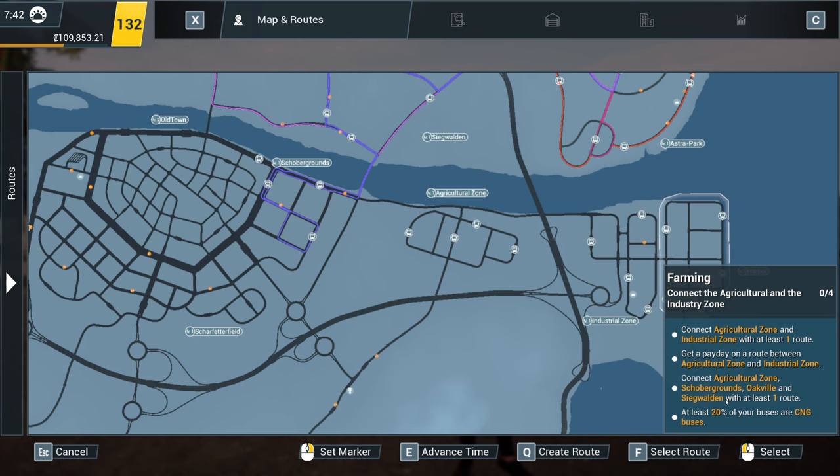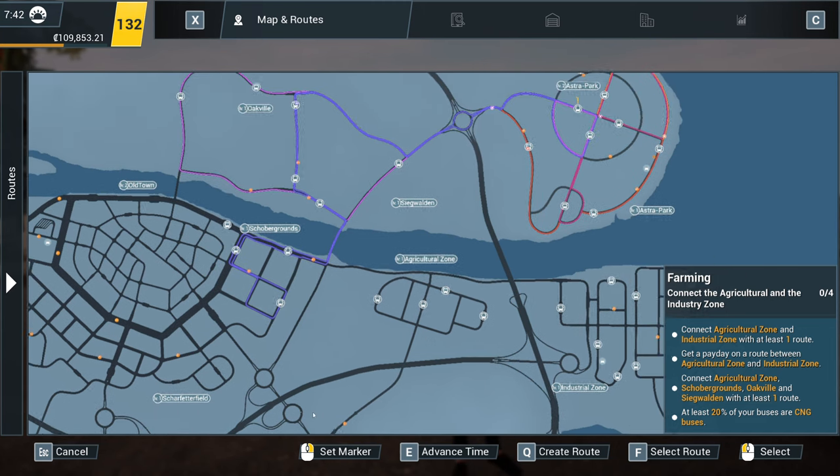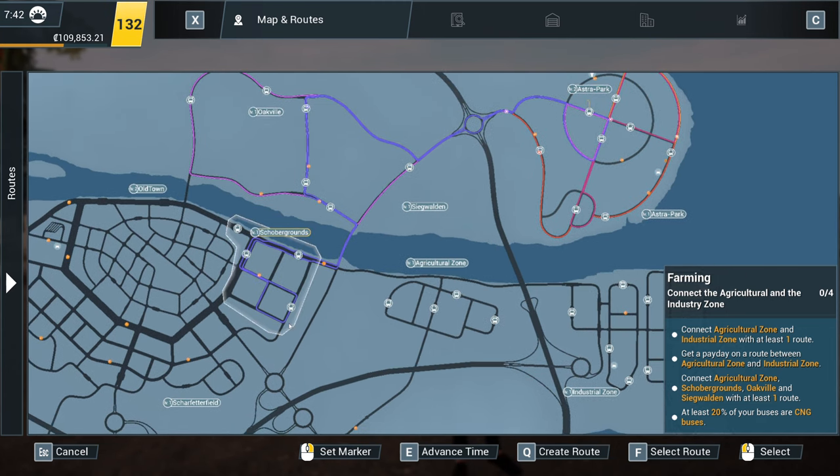I wonder if we can get away with one route to cover that one — Agricultural Zone and Industrial Zone — because that could go Agricultural Zone, Industrial Zone, Schaubergrounds, Oakville, Siegvalden. I can't even speak. Schaubergrounds — yes, you could go there and there.